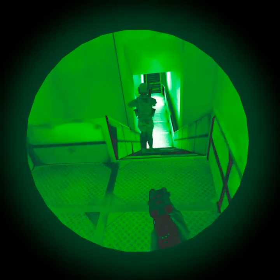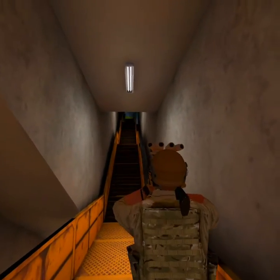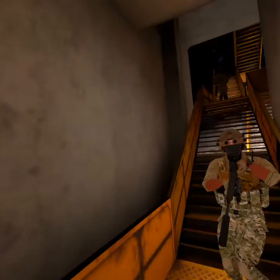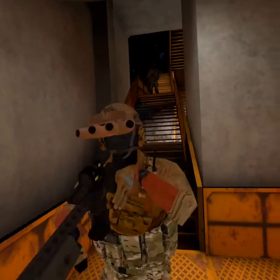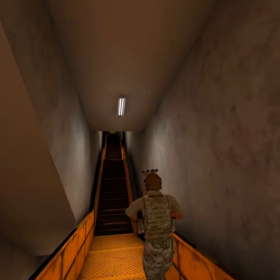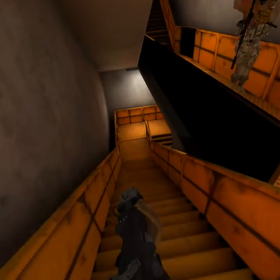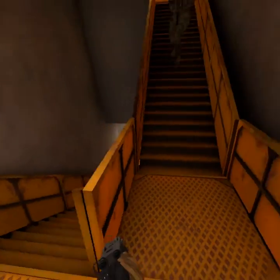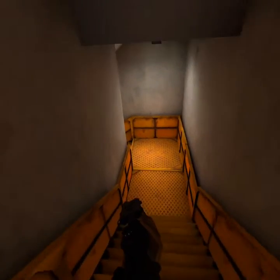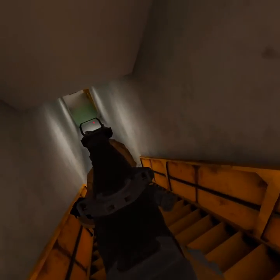Alright, go ahead and go downstairs. Just keep in mind they can shoot through these steel walls, so don't use that for cover — it's only for concealment. Mind your spacing for grenades, don't bunch up.